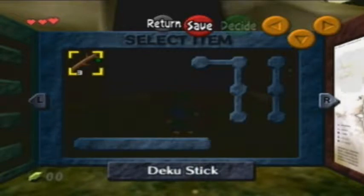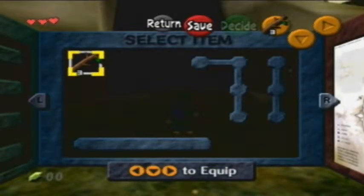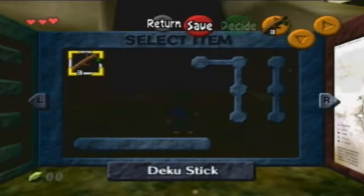I'm going to take a moment to explain the menu screen. This is the Select Item screen — you can put any item in any of the slots you have, and you can use them with the right, down, and left C buttons. That's basically your item usage.